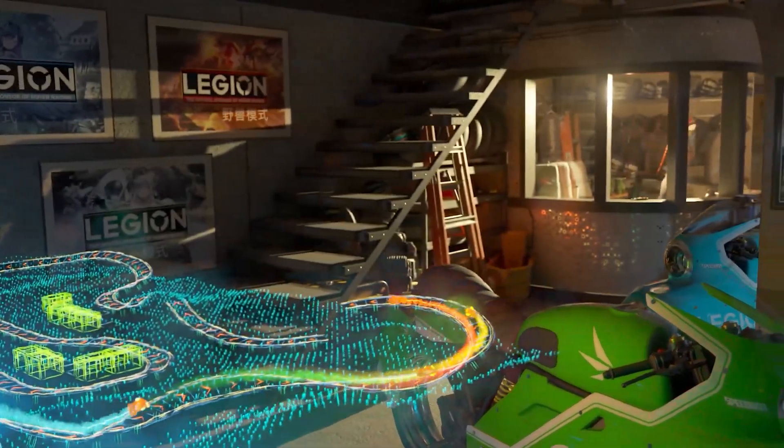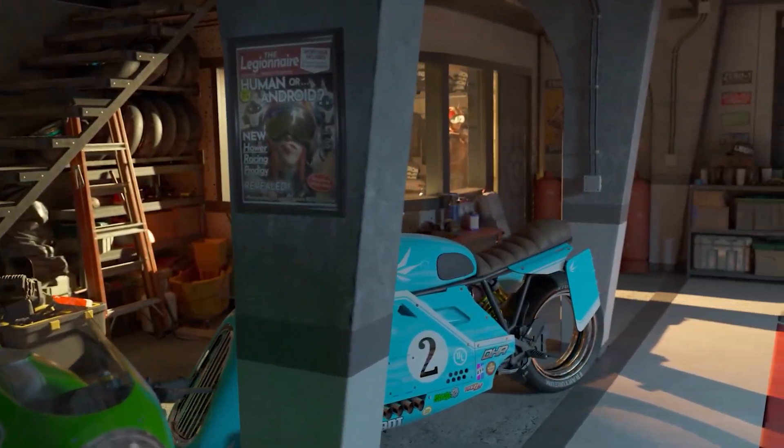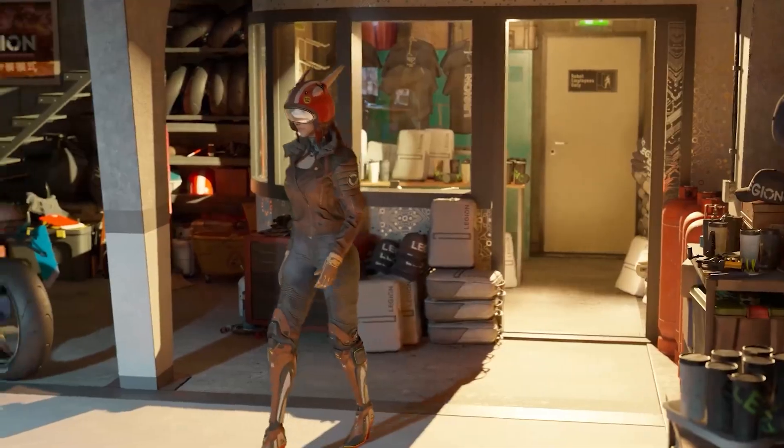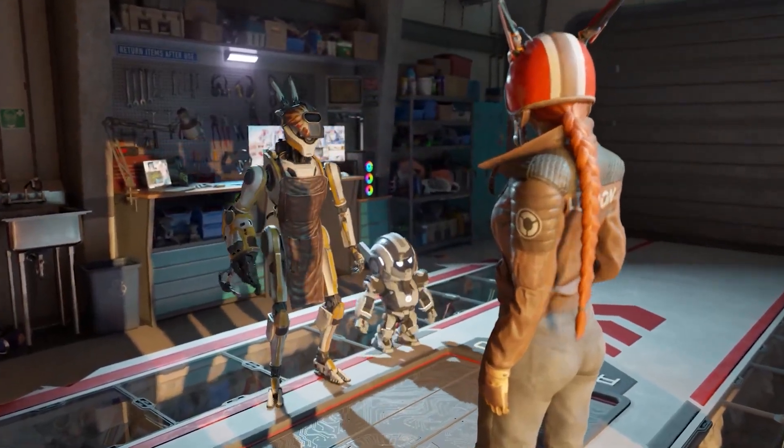With my GPU and memory overclocks now set, I then run the other 3DMark GPU benchmarks and test around the overclock in small increments, just to make sure I'm extracting every ounce of performance I can. Sometimes, by backing off a little on your overclock, you can achieve a higher score — when that happens, it means you've pushed a little too far and are on the edge of stability.